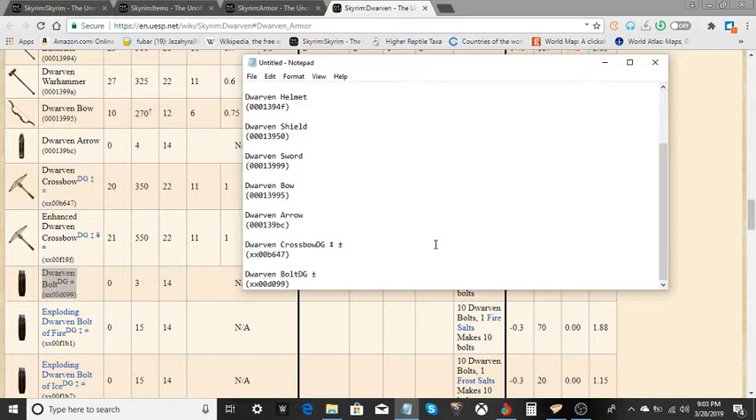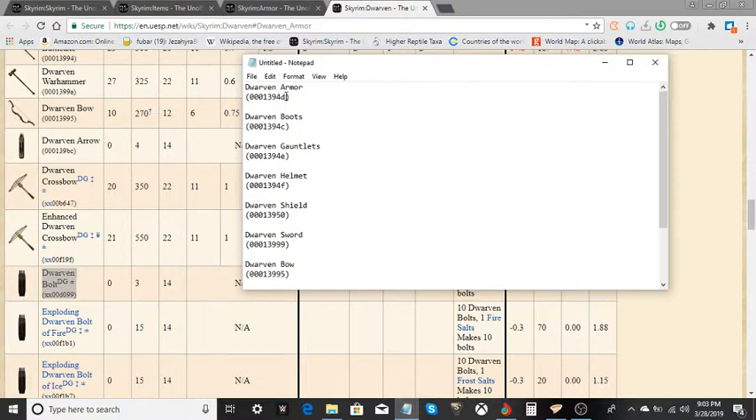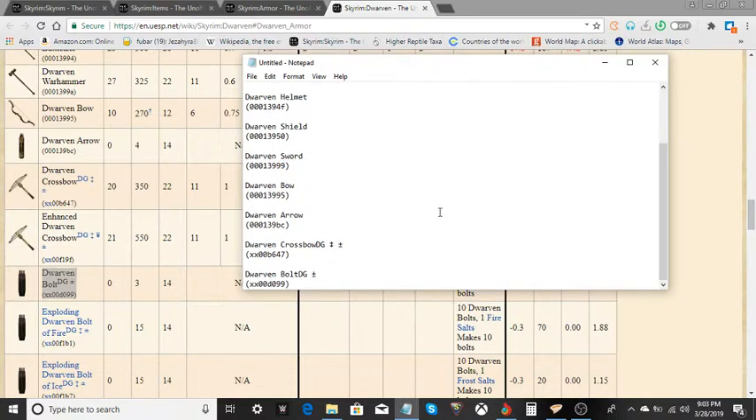As you can see, we have our 8-digit codes here. Now, some of them have letters in them, and some of them are just full numbers — like especially with the shield, the sword, and the bow. But once we got down to the crossbow, you probably took notice of the double X's. You're probably thinking, what are those for? That is because, as you can see when we copy and paste, this is a Dawnguard item — an item put in the game by DLC. So those two X's become a 0 and a 2.